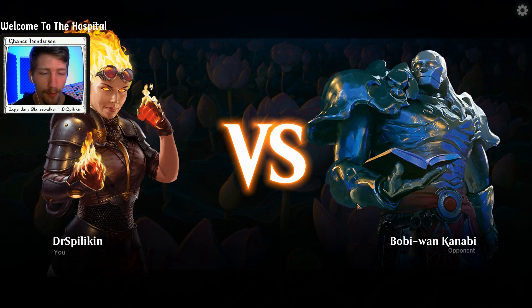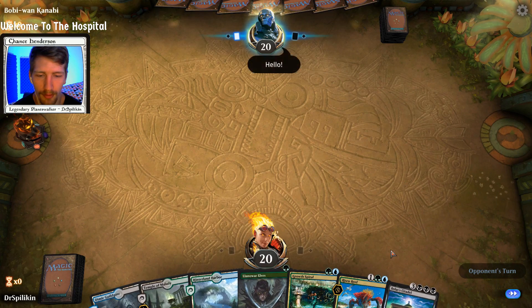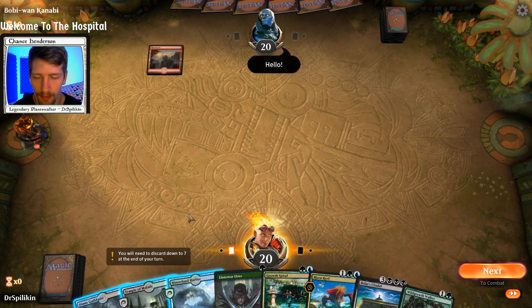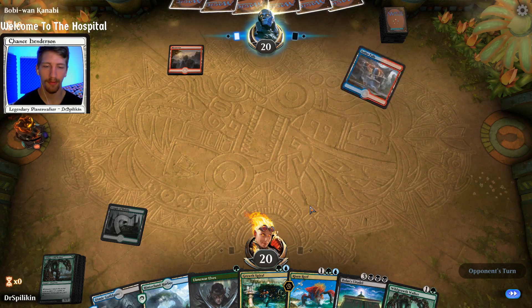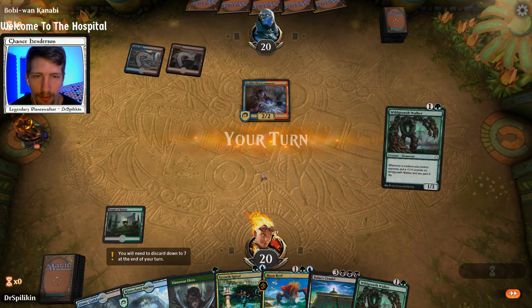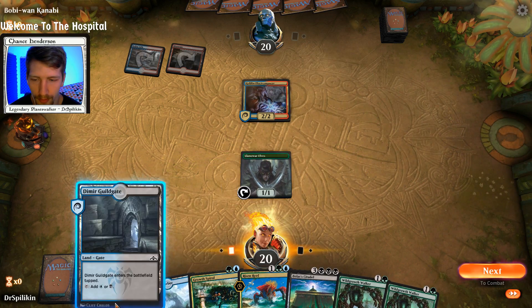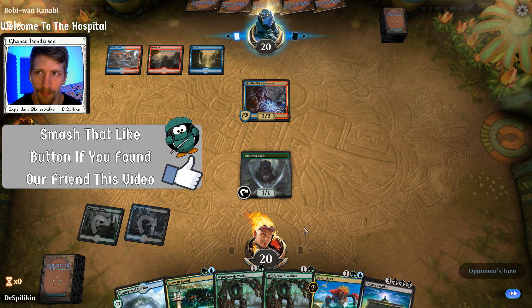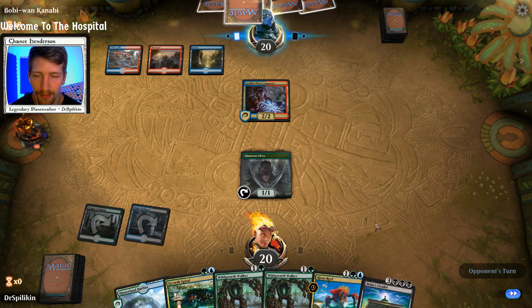Here we are up against Bobby Wan Kanabi — I don't know. Seems like a good hand so we'll keep it. Hello to you too, Bobby. We have the Risen Reef, so yeah, we can keep it. Goblin Electromancer — sure, sure. We want a turn two Risen Reef, and the Guildgate should be fine to give us that. I'm a little worried because we're up against Izzet, which tends to have a lot of shocks and lightning strikes that deal with our creatures rather well.